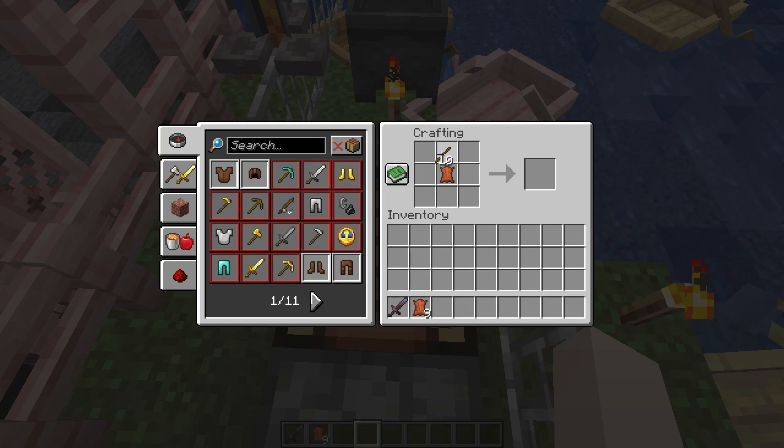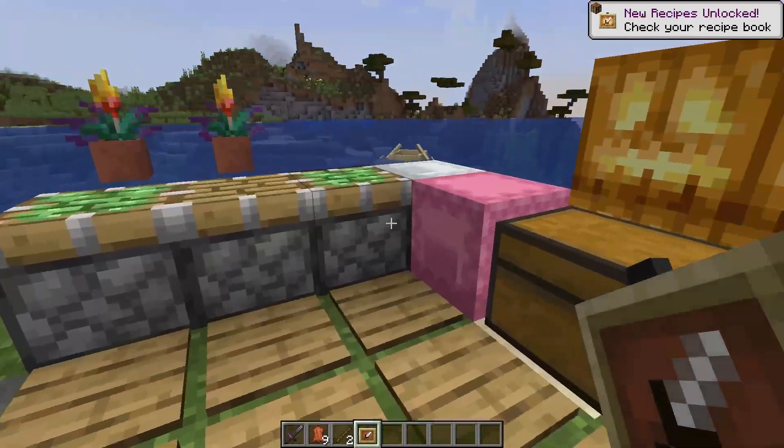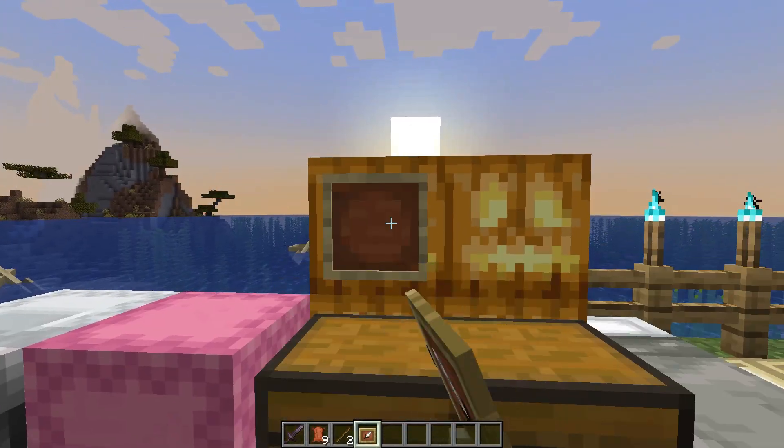Then select the stick and place it all around the leather. Once you do that, you can see your item frame right there. Just select it, drag it, and keep it in your inventory so you can use it and place it anytime that you like.